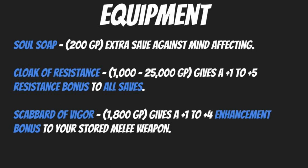The Cloak of Resistance is another classic that any class can use — 1,000 to 25,000 gold pieces for a plus one to plus five resistance bonus to all saving throws. This stacks with other bonus types, so even a plus one hand-me-down from another player is worthwhile to have, especially for saves you're weak in.